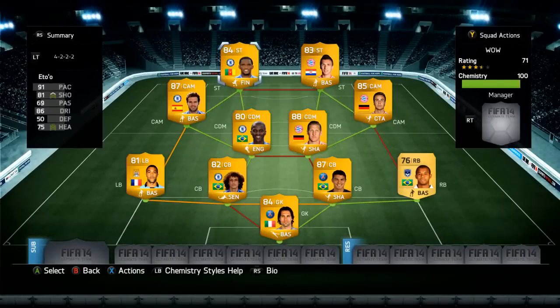Eto'o has 75 heading so he can win some headers as well. He's played 10 games for me and scored about 15 goals, which is really good. I've played about 10 games with this team and won nine and drawn one, which is incredible. That's why I'm calling it the unbeatable hybrid team. If you did like this video just leave a like and a comment, and I'll catch you all next time.